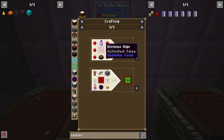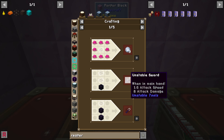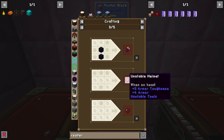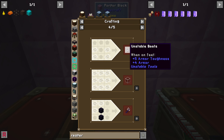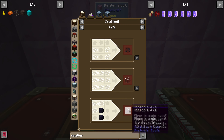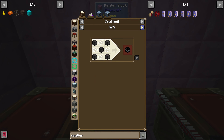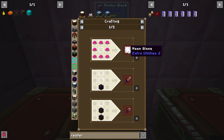Division sigils are used to make unstable ingots, and unstable ingots are used to make this stuff - which is basically impossible to make, by the way. In order to make unstable boots and stuff - does that kill you? As soon as the ingots leave your inventory they explode in like 10 seconds. Oh, the portal of the deep dark is what I need them for, so when I get to that level I'll need a division sigil - also to make moonstone.